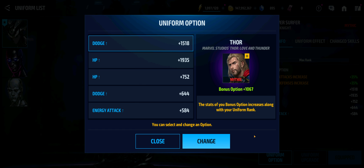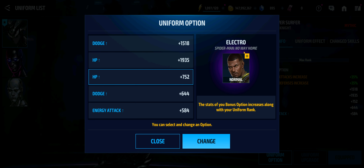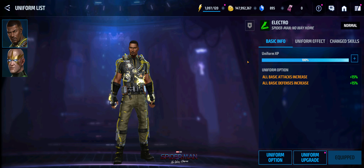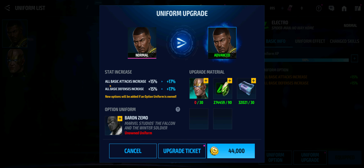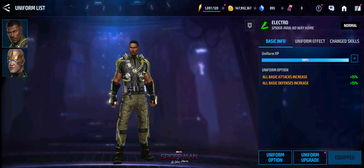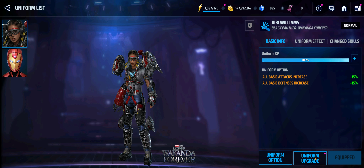The Silver Surfer uniform is going to be expensive — let's be perfectly honest. For any new player looking to get Surfer, he's going to be expensive. Thor Love and Thunder is still Thor's best uniform. Captain America Back to Basics is his best uniform. Electro No Way Home is a good uniform — Electro's best — however, upgrading it is going to cost you 30 biometrics via daily subscription to basically max it out for the full stats and bonuses. Moving forward, Riri Williams is a good uniform and makes a really good support character.